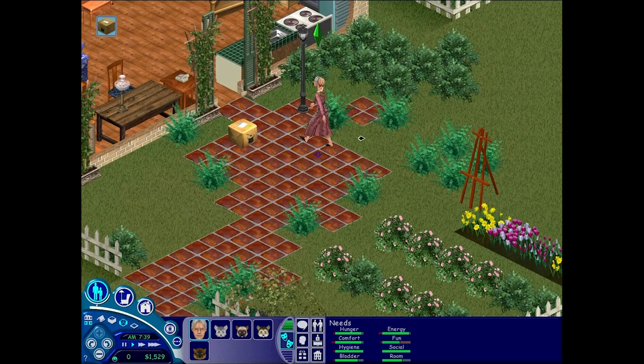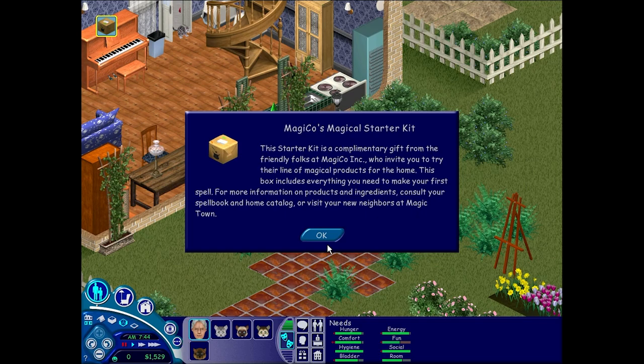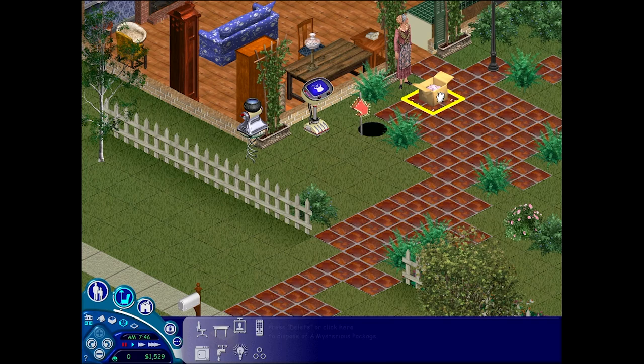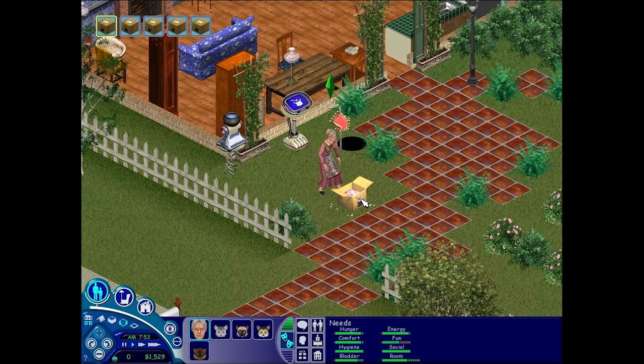So let's open up this package right here, and this should get us started with Making Magic. The starter kit is completely a complimentary gift from the friendly folks at Magico Inc., who invited you to try their line of magical products for the home. This box includes everything you need to make your first spells. I always like to think this pack was a little bit influenced because it all came out before the huge hype of Harry Potter.